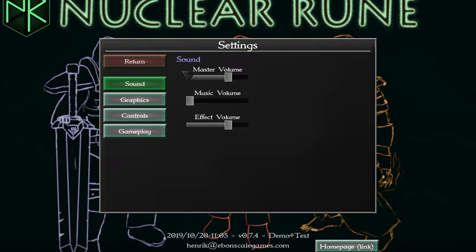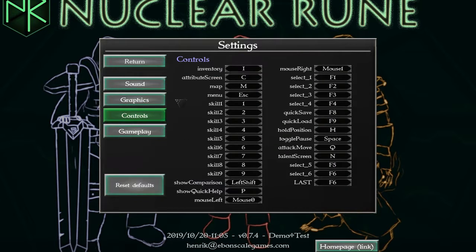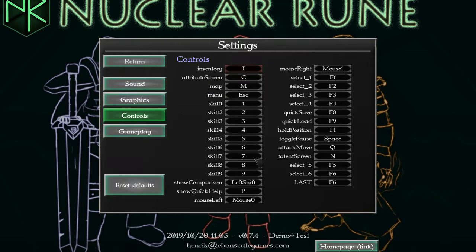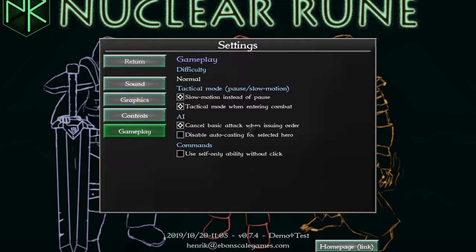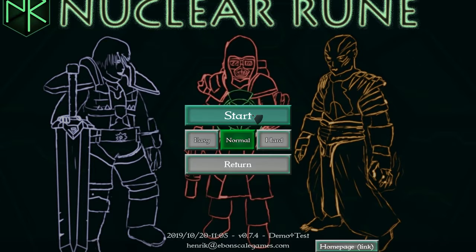Let's see the settings. Volume. I like to see lots of options in the settings menu — health bars, damage numbers, combat text. I'll just leave it default. You can bind controls, that's great. I'll just go with default, and if I need to change them, I will.